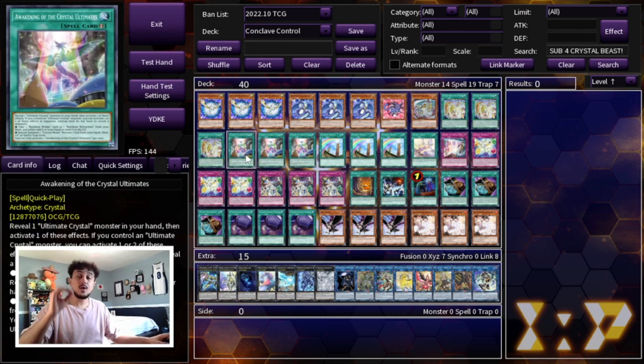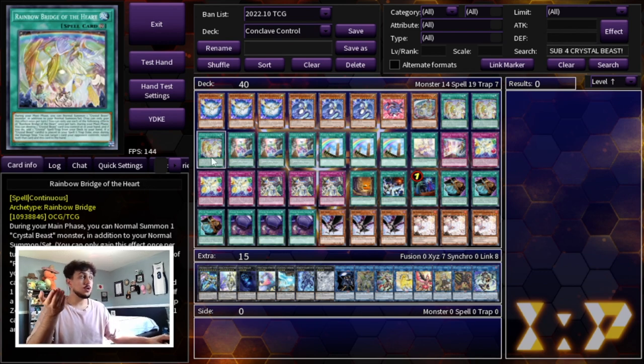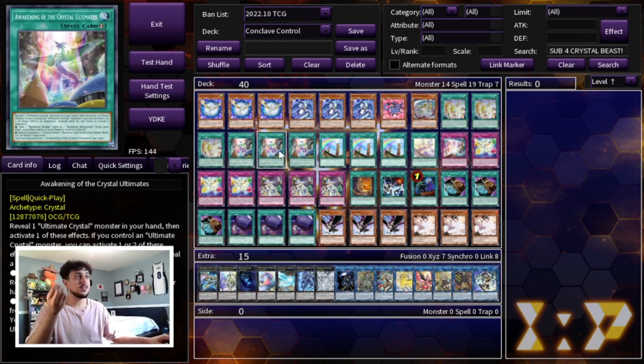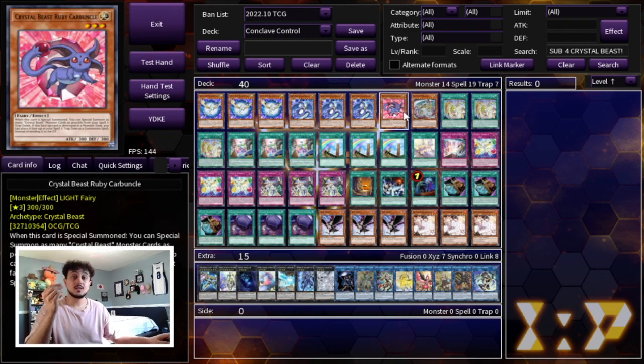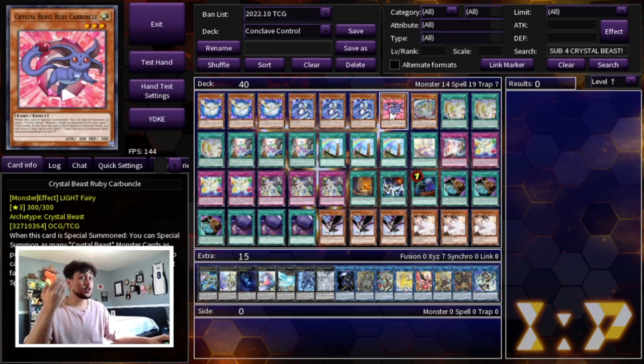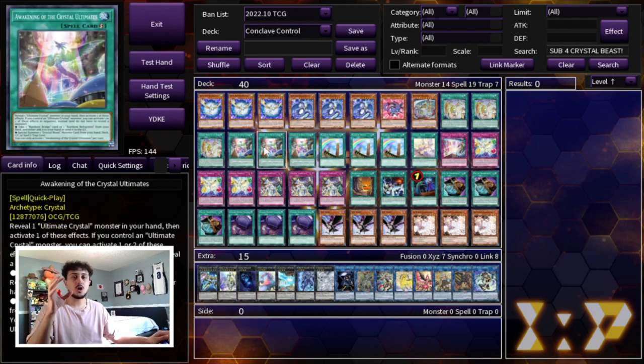Then we're playing three of another very broken spell card — and the only real reason you're playing Rainbow Dragon is for this card — because Awakening of the Crystal Ultimates is such an insane card. It's pretty much like a Monster Reborn special summon effect for you, but it also has another effect where you can add a Rainbow Bridge from your deck to your hand, meaning you can add Rainbow Bridge of the Heart or just a regular Rainbow Bridge, which can then search something else in your deck. That's why this combo with Zenith is really powerful: you have options to search deeper into your deck or special summon a Crystal Beast monster from your deck, often Ruby Carbuncle.